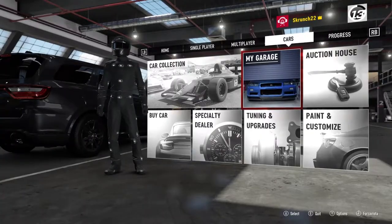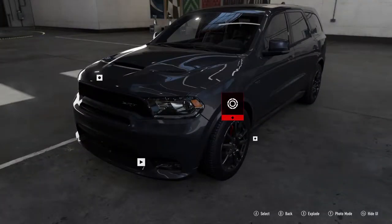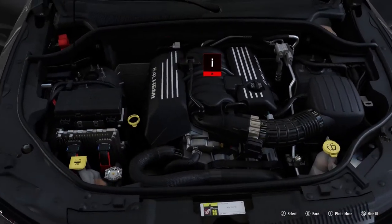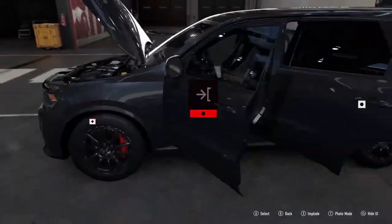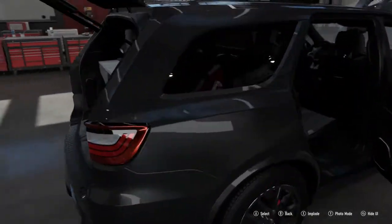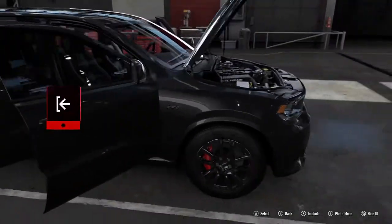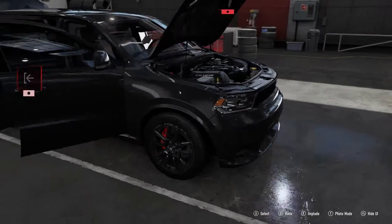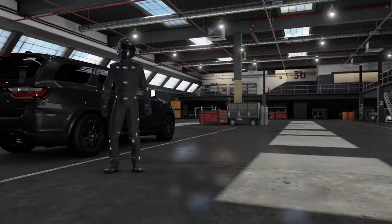It's a lot easier to do these on Horizons than it is on Motorsport. Got the 6.4 liter Hemi and six rows of seating. I feel like I'm supposed to be advertising this for some reason, but I'm really not. So that's another car they added.